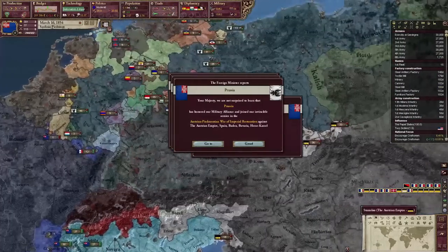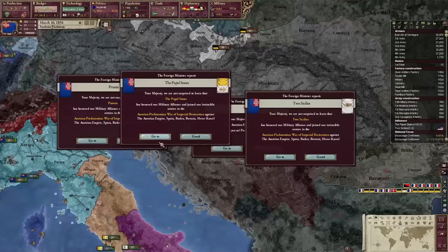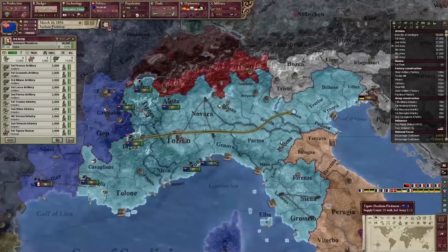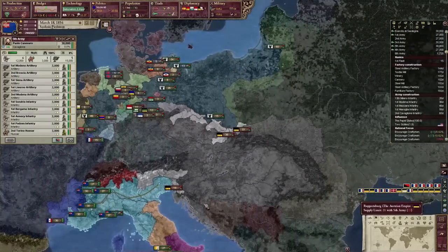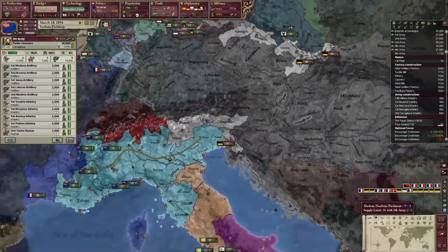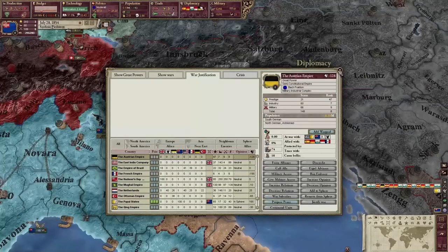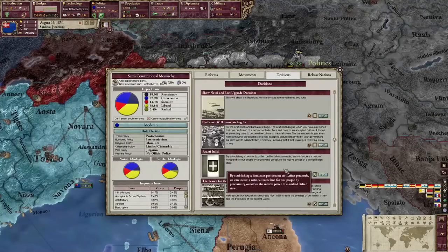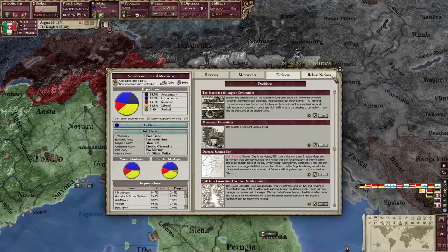Austria has declared war on us — a war of imperial restoration. I guess we just have to smash Austria, meaning destroy them. I'll take reparations from the Austrian Empire. It is now time to click the Avanti Italia button, which will form Italy. Let's go, baby.